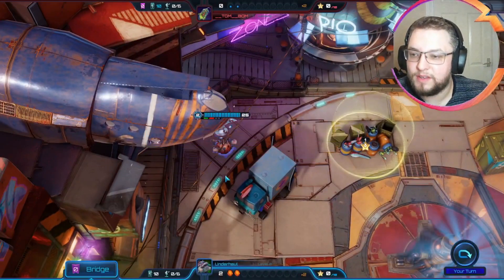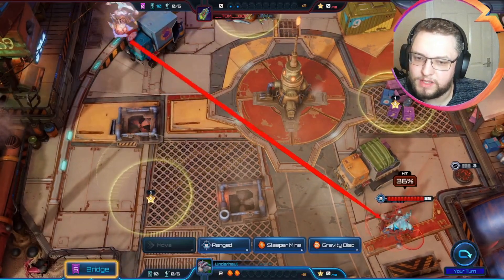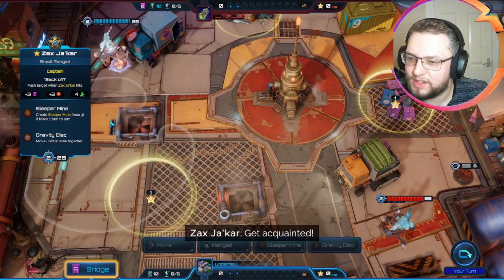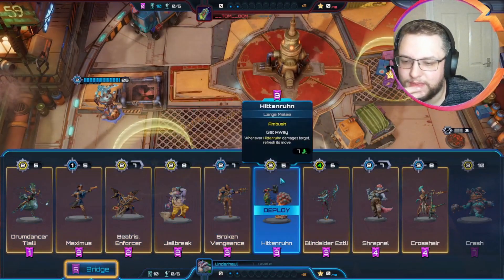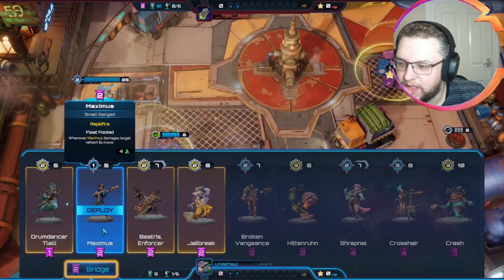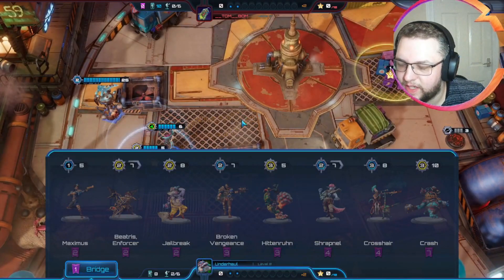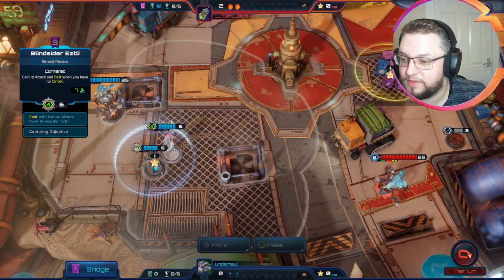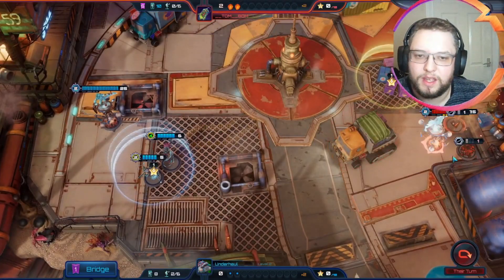Because we've got Edsley in there, having no cinder is actually an advantage for us. We're not out of the realm of possibility of going pretty aggro early on. Look at that stretch there — because we've got so many things here that are just pretty cheap to deploy, I think we're going to go straight for the Edsley combo and deploy Edsley as far up as we can with Drum Dancer Tarly up there as well.